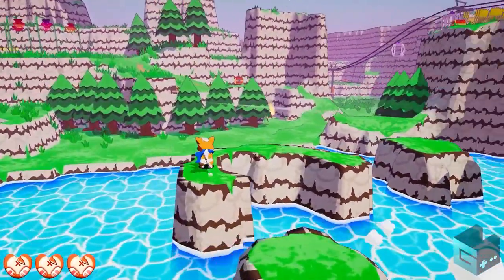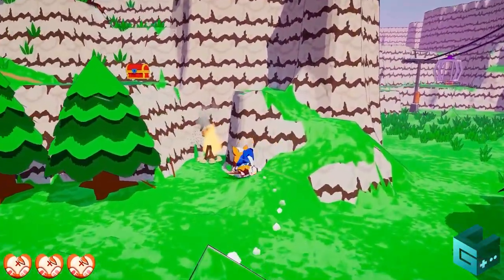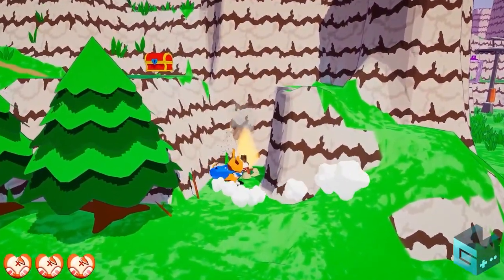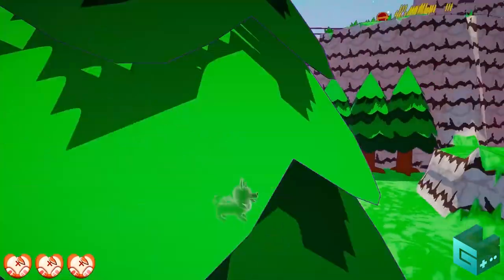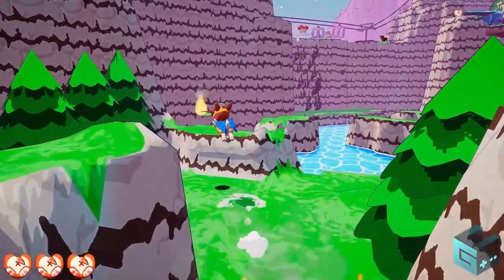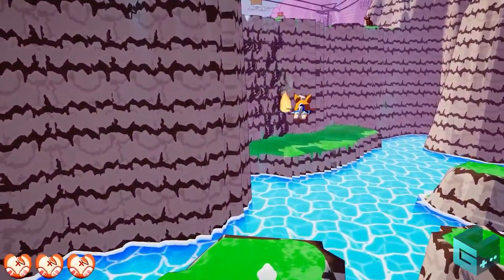I've got an idea. Maybe we just need some fire. So let's just go over here and grab one of these sticks. We'll light it on fire and then we'll see what we can do. Let's be careful not to cause any corgi chaos around here though — we don't want to burn anything.